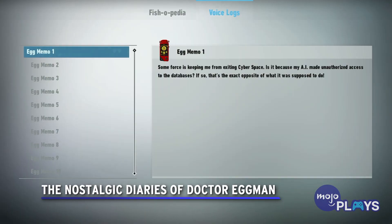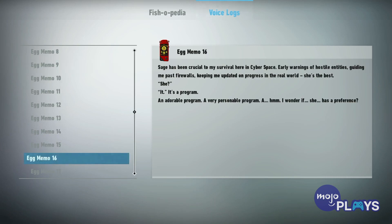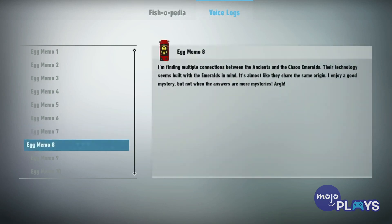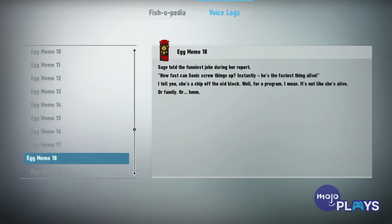The Nostalgic Diaries of Dr. Eggman. One of the handfuls of collectibles in Sonic Frontiers are Egg Memos, which can only be obtained by purchasing them from Big the Cat. In addition to giving his perspective on certain characters and his findings on who the Ancients were, Eggman will occasionally mention previous events, locations, and characters from past Sonic games. Such games referenced include Sonic Adventure, Sonic Adventure 2, Sonic Riders, Team Sonic Racing, and even Shadow the Hedgehog. They're very interesting to read, even if they're incredibly short.